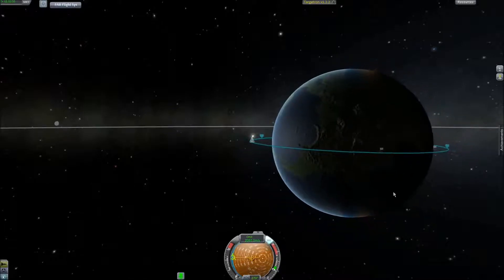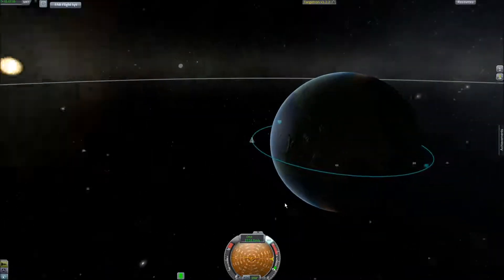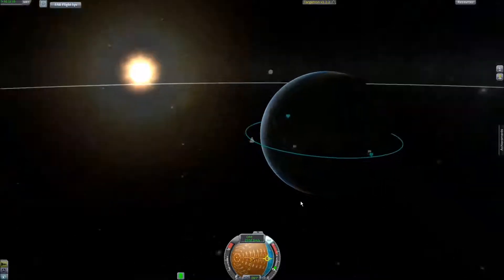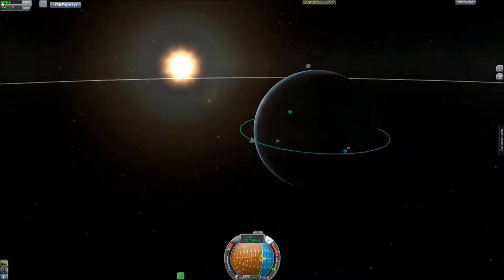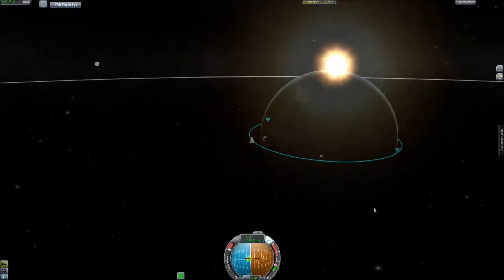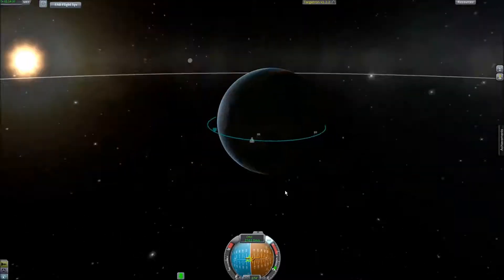That was really quick — but then again, this is a very small orbit. Alright, and the curve is coming in rotating. Although I can change this easily. Alright, stop. Of course you're on the wrong side — flip over. Hold it, hold it. Alright, that should be satisfactory. Let's save.